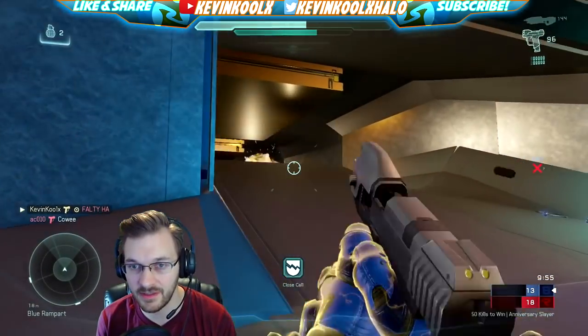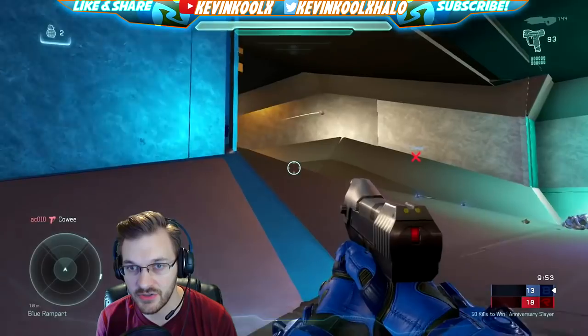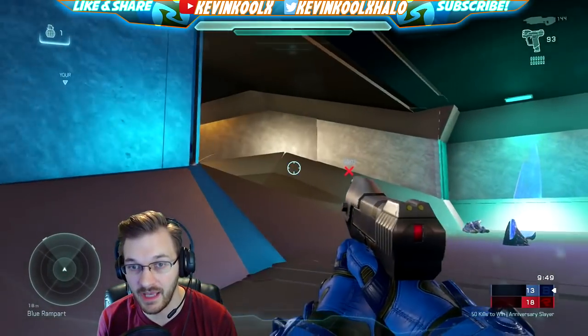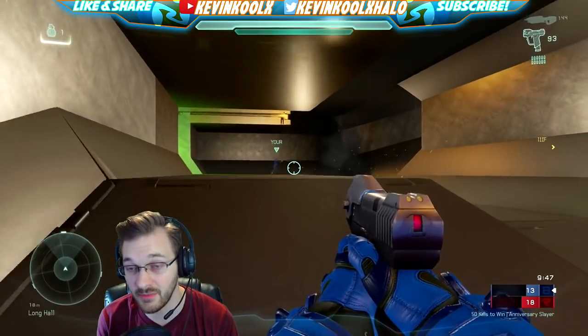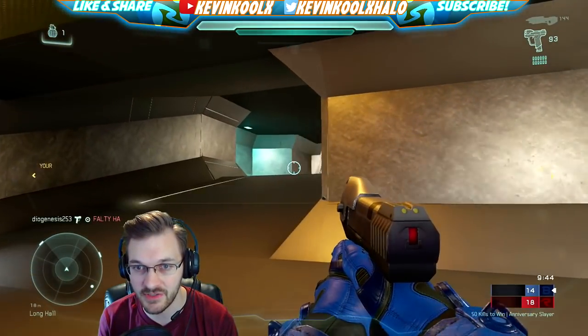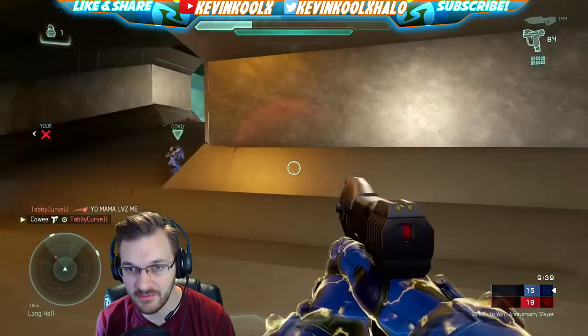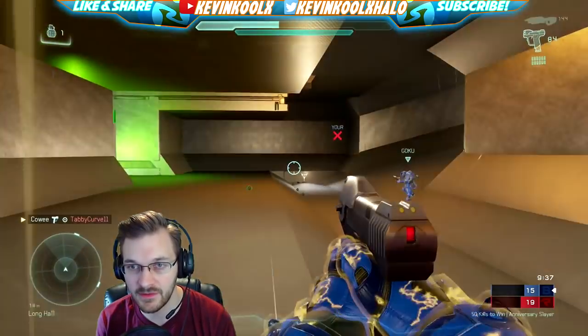Definitely the CE pistol in Halo 5 — you can just hold down the trigger and it'll be just as accurate as your first shot, whereas in CE you'd be tap firing, pacing your shots to be a little more accurate. I got melted with the CE pistol in here — such a good gun.